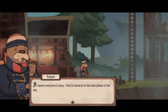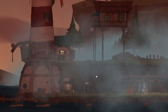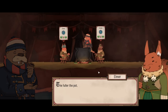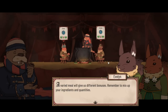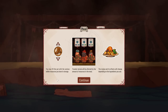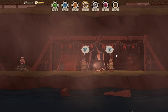Seems like everyone's busy — time to move on to the next phase of the day. After work, it's time to rest. There's nothing better than a good binge to improve everyone's morale. The fuller the pot, the better we'll feel afterwards. Keep an eye on food reserves, though — it's always better to save up some extra food. A varied meal will give us different bonuses. Remember to mix up your ingredients in quantities. All in on the greens — we don't have any other resources, so hey.